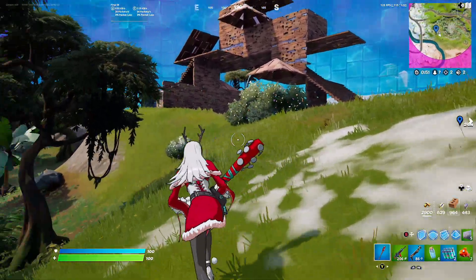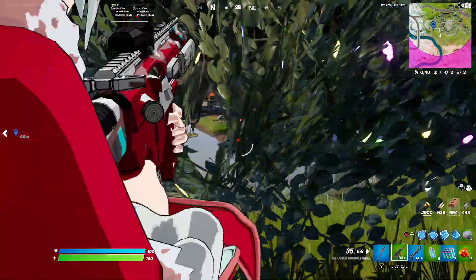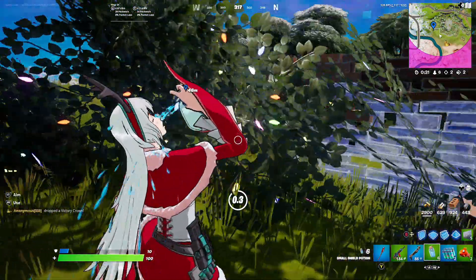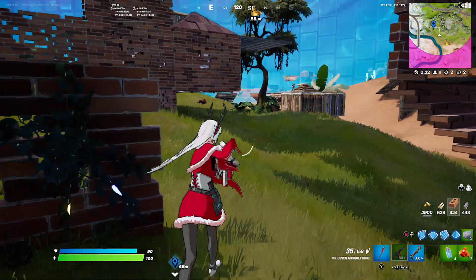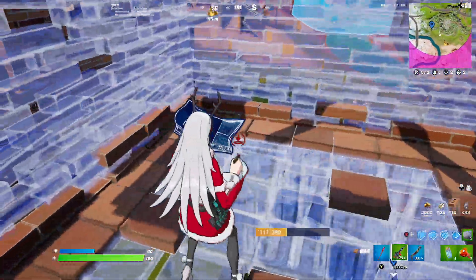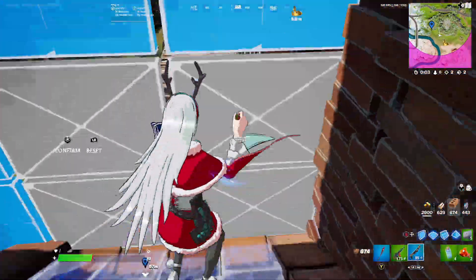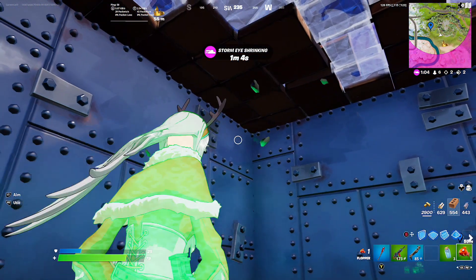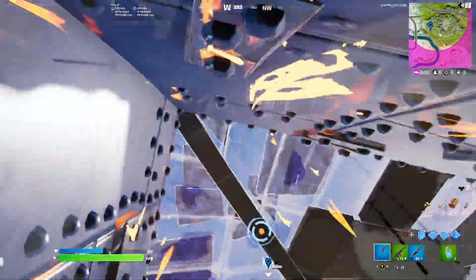We're going to go for this loot. There's still players here — that's the soccer skin I was fighting earlier. She sniped me, so I'm revealed right now. I've got to go for the loot now. Top six. My cover is blown, but the soccer skin is not going to push me. That's a full metal box. Let's take the swapper and launch pad out of here, but I really want this loot before I go — I need the mats.